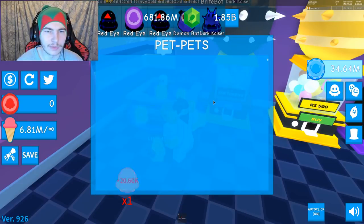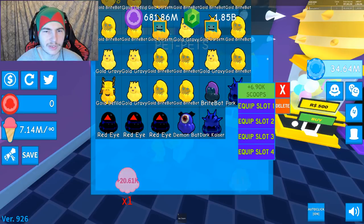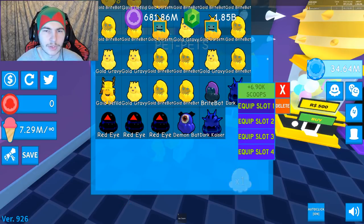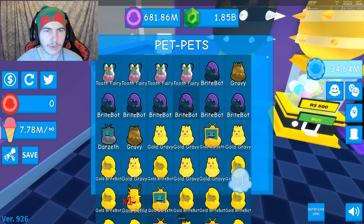So we only really got two - the Dark Kaiser and the Red Eye - which is not really the best in the world, but that's fine. If we go to the Pet Pets, I should have some of them. Yeah, I do. Got a lot of them now. We actually got a Demon Bat, which is actually pretty bad compared to the other ones, to be honest. So I'm actually going to equip these ones - three and four - those will give me obviously a lot more scoops, because the other ones are just all gold ones, really. You can see I've got quite a lot of them - I opened quite a lot.